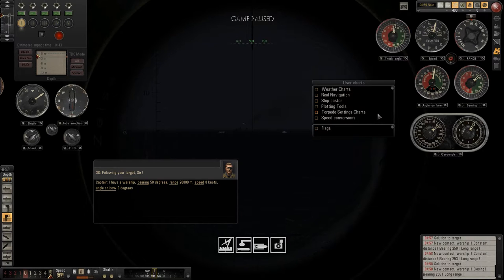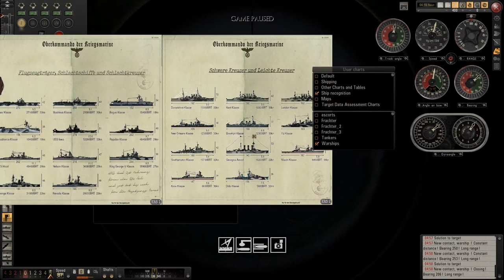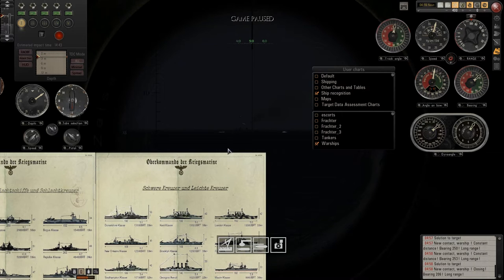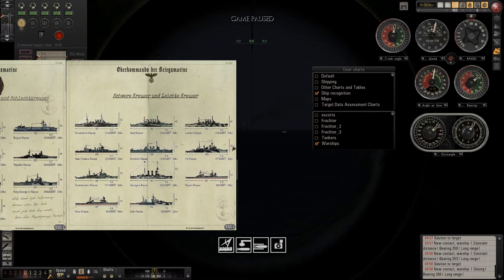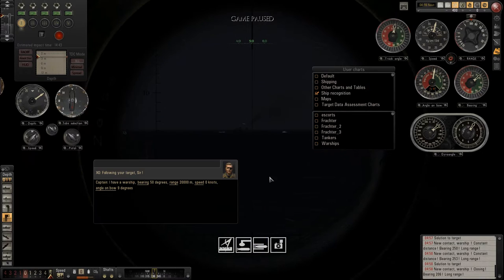Usually there would be a book where you could click on the type of ship and then send it to TDC. This one's a bit different — more hardcore — and I really love all these charts. I actually like this better because it's more challenging. So I go to warships and I can't click on anything. I identified this particular ship, and the mast is 45 meters high. I'd like to give this information to my XO.